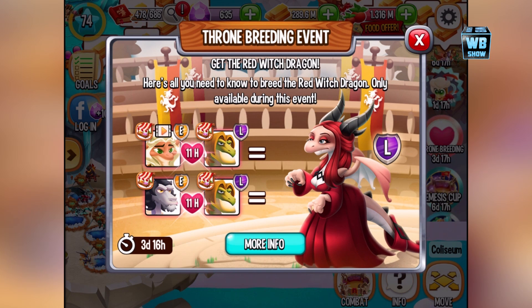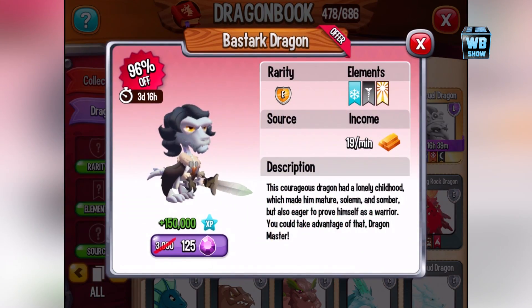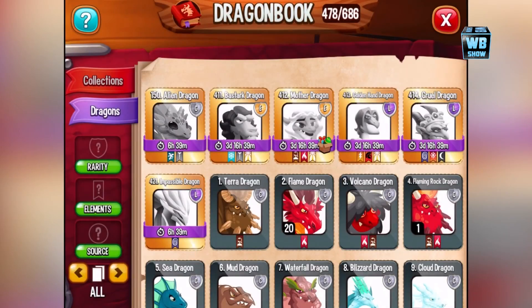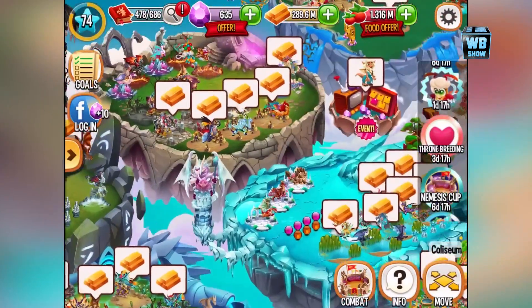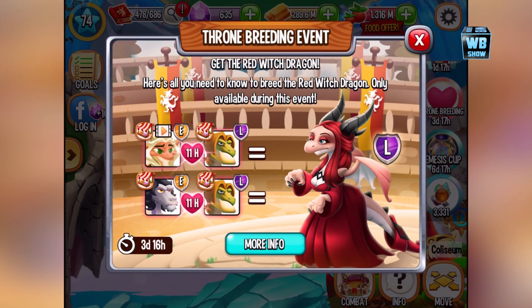Hey everybody, welcome back to a brand new video on Dragon City. We have a new event — the Throne Breeding event — which means you're going to be able to breed dragons from Game of Thrones, or using the Game of Thrones dragons. There's the mother dragon, the golden hand dragon, and I think the Bastard dragon. The new Throne Breeding event is available for three days.